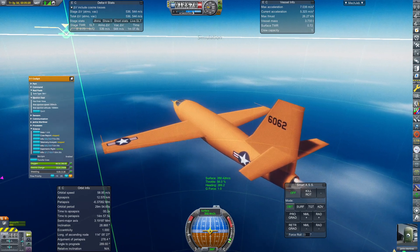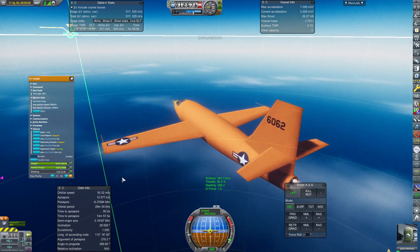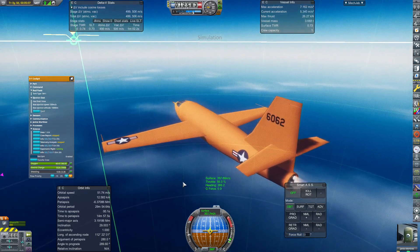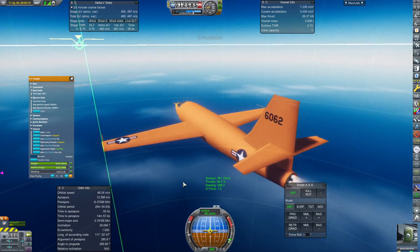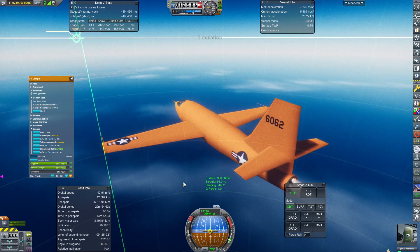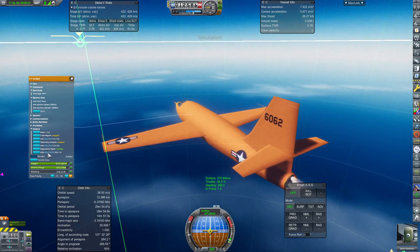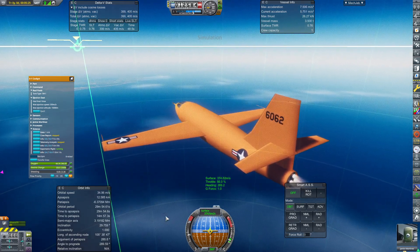We've dropped below 350. Supersonic science only requires you to be at 300 meters per second or above, and it requires you to be above 10 kilometers. I like to keep the plane flying at over 350 meters per second generally. You can slow it down and fly for longer, but supersonic flight science requires a hidden resource and you can only run it for eight minutes at most on a single flight.